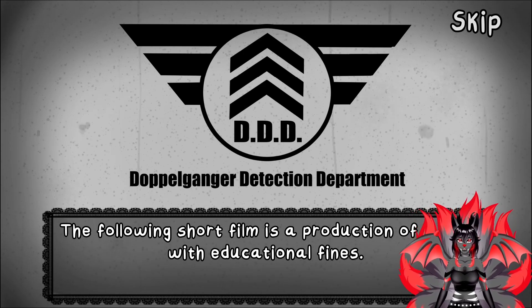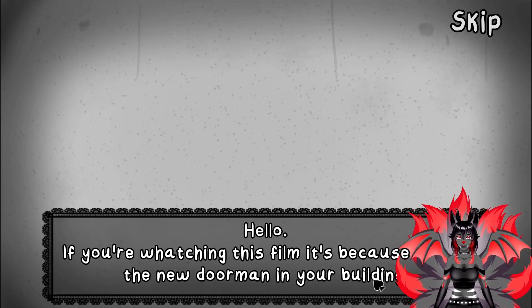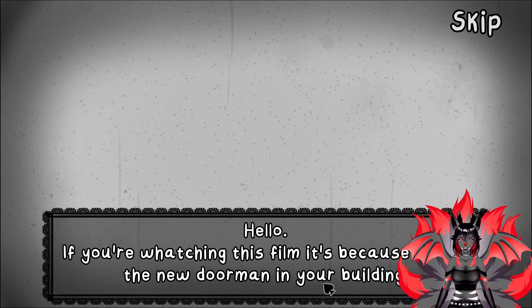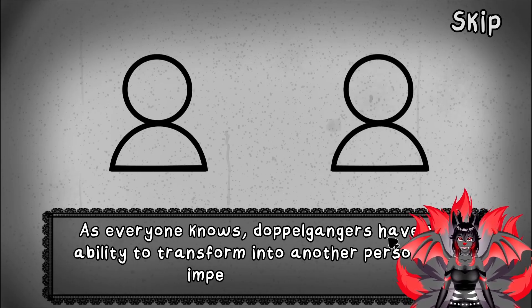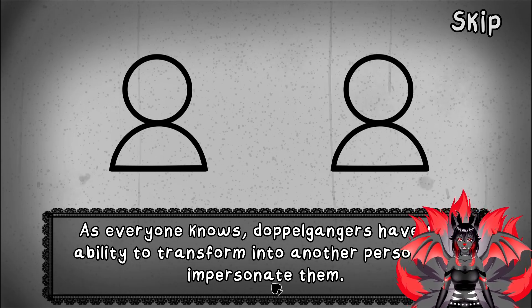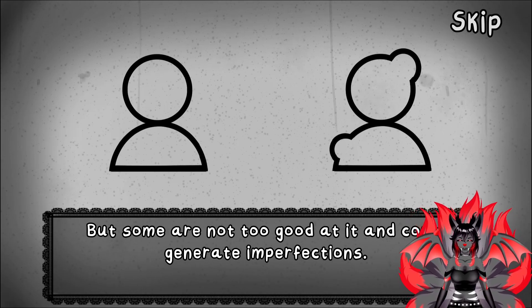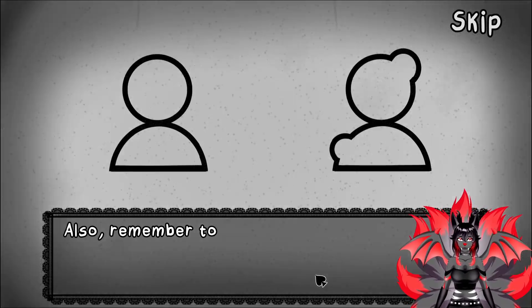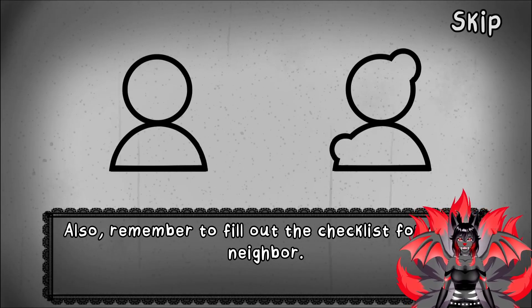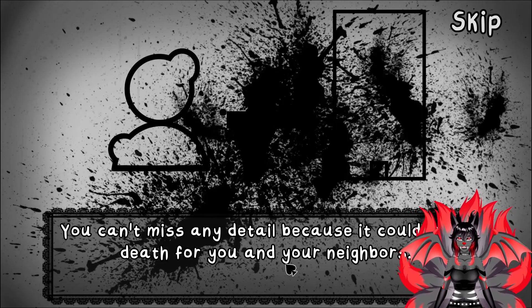Hello, if you're watching this film, it's because you are the new doorman for your building. Your job is to know whether the person who wants to enter the building is a doppelganger. As everyone knows, doppelgangers have the ability to transform into another person and impersonate them, but some of them are not good at it — like they're not good at hiding what they are. You have to pay close attention to the appearance of your neighbors.